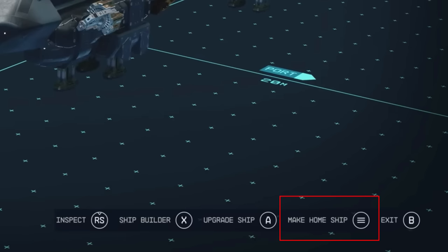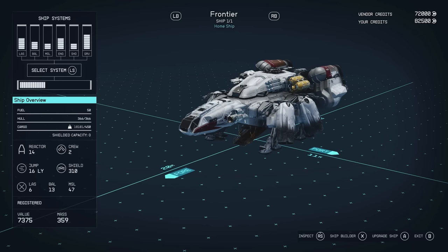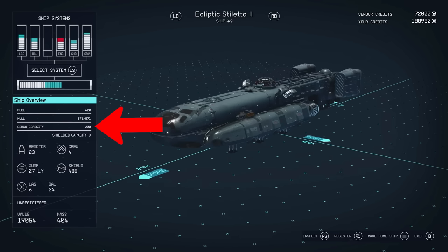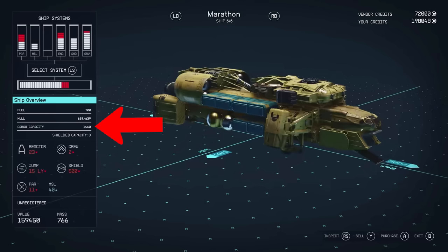You'll also notice there's an option for making a ship your home ship — I'm guessing that's the ship we actively fly out of the spaceport. Looking at the ship overview, we have a summary of our ship's general capabilities. Starting from the top: fuel amount, which dictates maximum distance on a full tank using our grav drive; hull, which is max HP; and cargo capacity, which is quite low on smaller ships and reaches into the thousands on larger freighters. For context, player carrying capacity is around 300 to 400, so a freighter lets you haul a healthy amount back to a vendor.